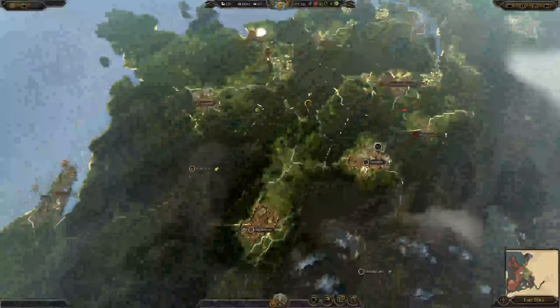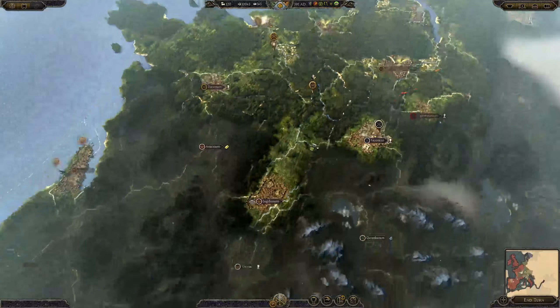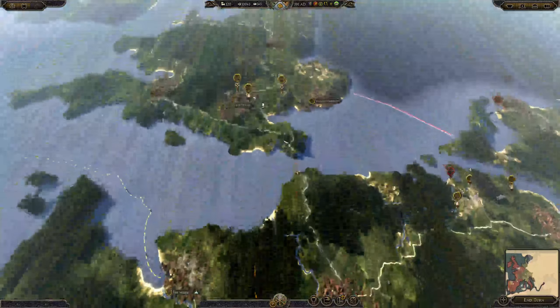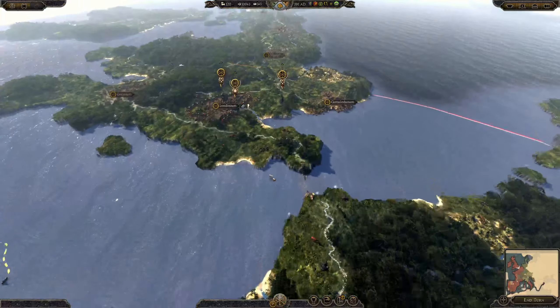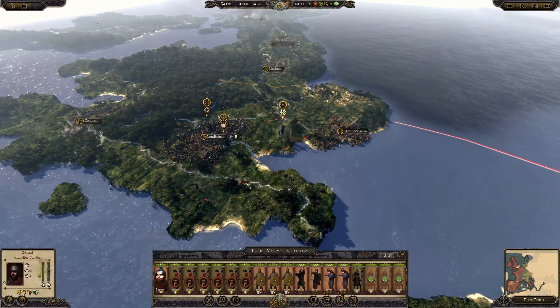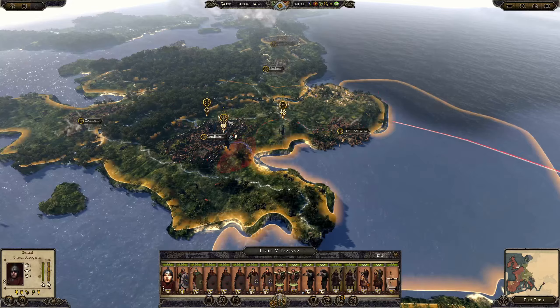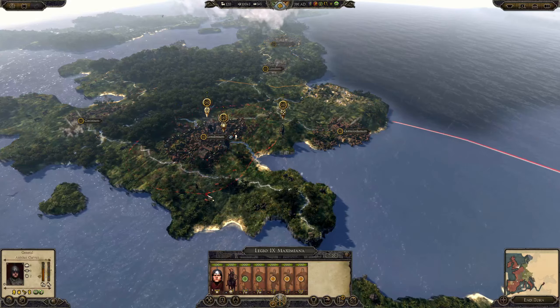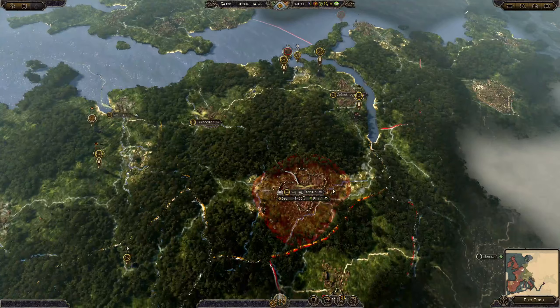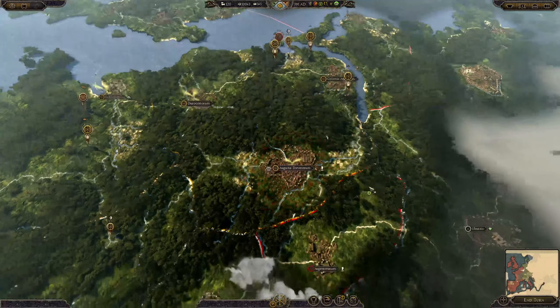One other thing that happened that didn't happen last time was we were attacked by the Junior Huns. They sent an army up into Britannia Superior and immediately declared war. This is my home defense army but this is where we're recruiting fresh troops. I was able to deal with their small army - I think 15 or 16 units - straight away.